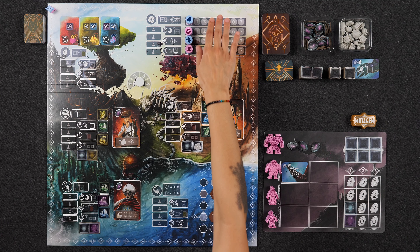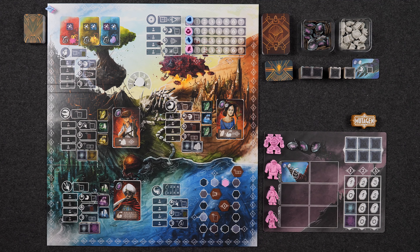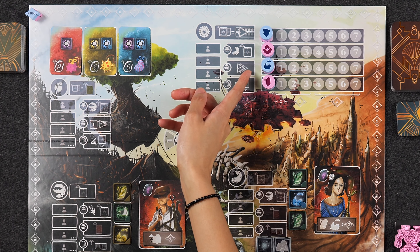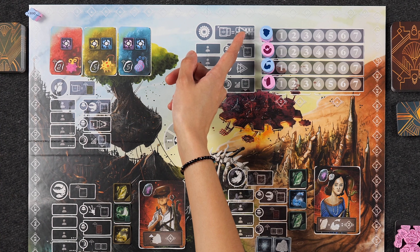Workers are able to take actions specific to their worker type when you send them out to the various locations. The game is played over the course of four rounds, and each round consists of three phases, starting with selecting mutations.